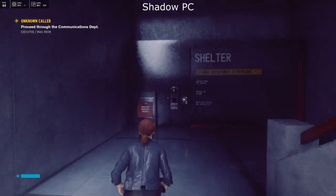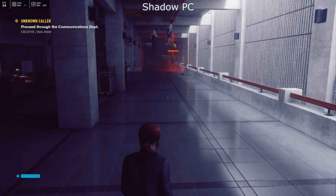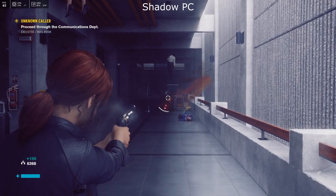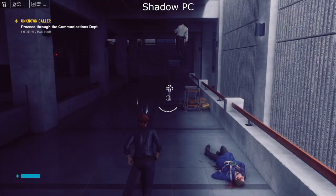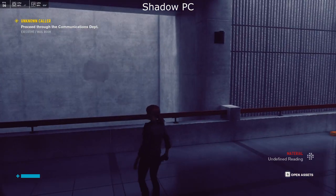Looking at the Shadow PC here, we seem to get a steady 60 frames per second in most instances, but as soon as we start hitting the action you start seeing those frames dropping. Although it's playable, I do find that those drops in frames are quite noticeable in the heavier gun fights.